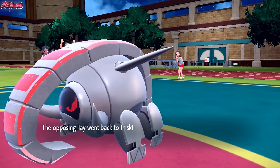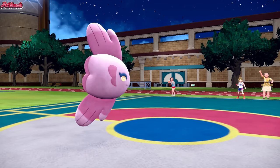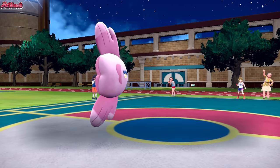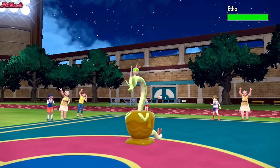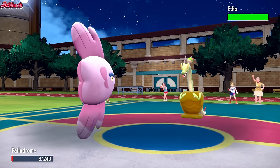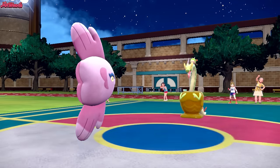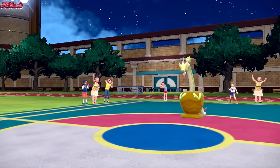I thought we'd take that a little bit better, but it is what it is, because we have got Special Defense investment. I've actually got no HP investment in this Alomomola — it's all just Physical Defense and Special Defense, because it already has really high HP anyway. Hydrapple comes in as we Flip Turn. Hopefully they're not Rocky Helmet — they're not, so that's good. Alomomola is going to switch out and get that Regenerator boost, which is always nice.